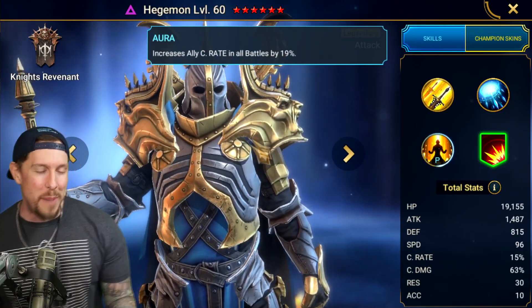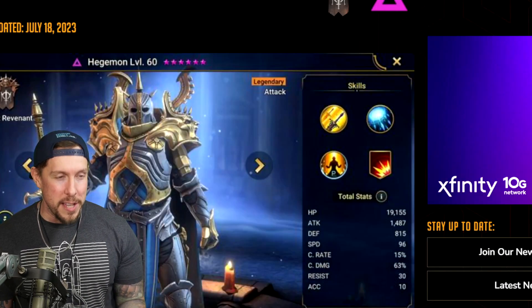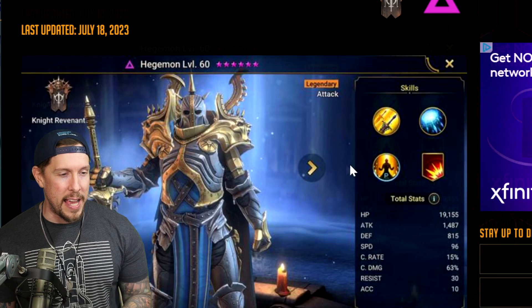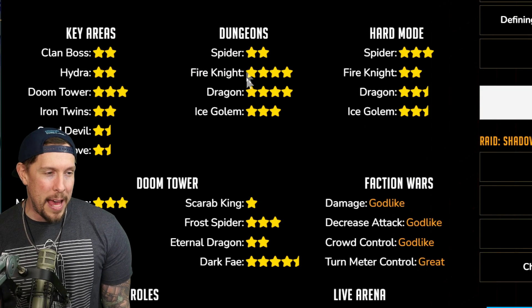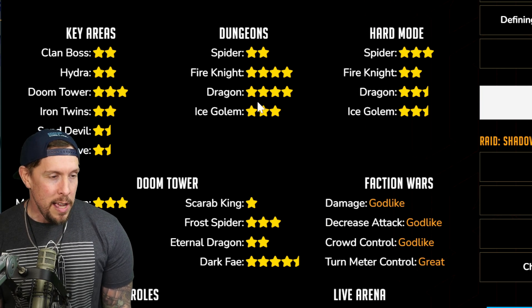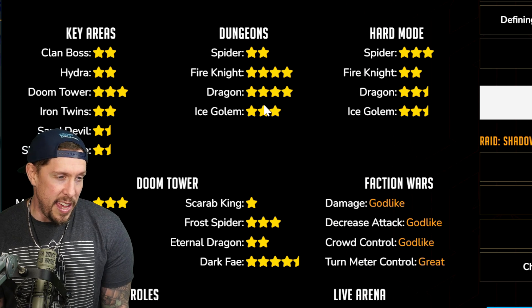He increases crit rate in all battles by 19%. His best use is obviously going to be the arena. Pulling up HellHades.com, you're looking at pretty decent scores in Fire Knight — the double hitter with decreased speed — so not bad there. Dragon, they give him a 4.